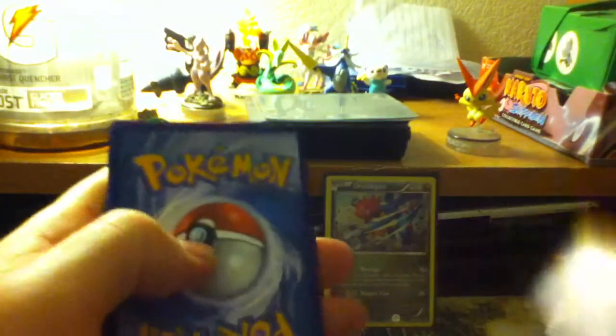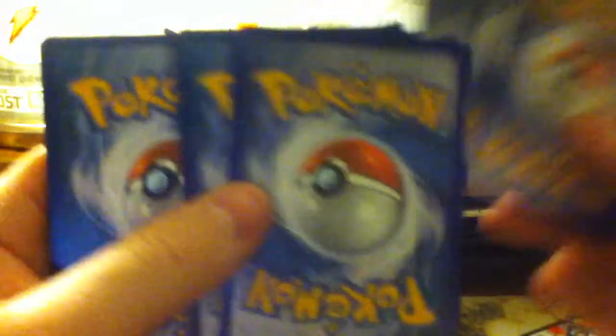There we go — the last pack, Charizard X. Charizard Y. Bergamite, Roselia, Caterpie, Geodude, Sacred Ash, Dusclops, Ultra Ball, Reverse Lysander, and a rare Lopunny.